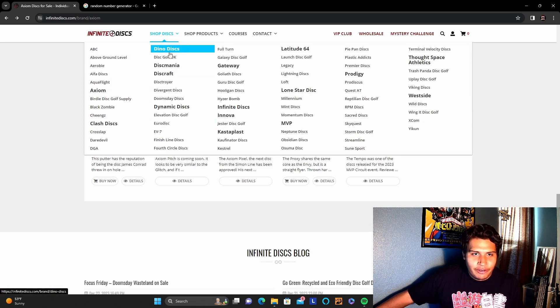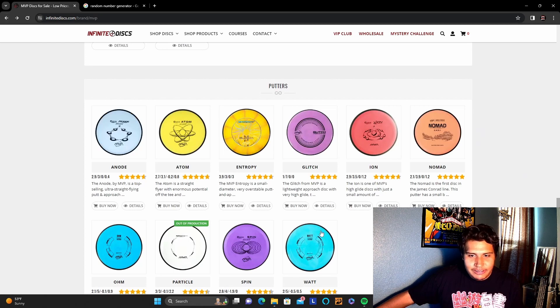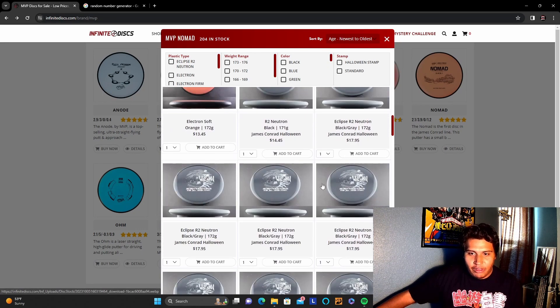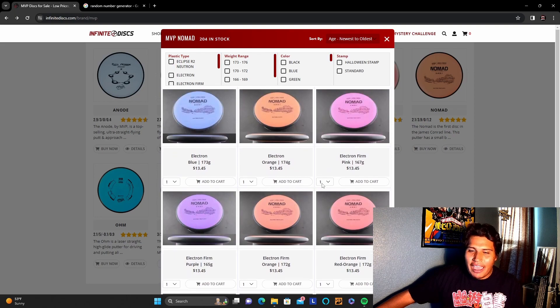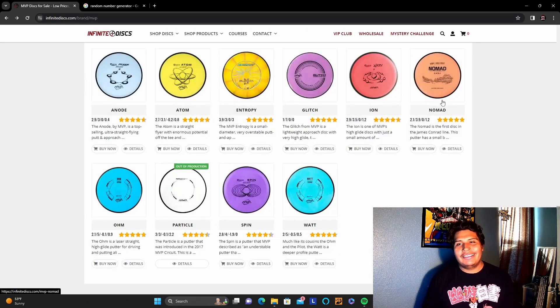There is another disc from MVP that I do like — the Nomad. The Nomad I can actually throw and I can putt with it, so this could be good. I think the Nomad might be the best bang for our buck right here because throwing it is going to be good, but also putting with it is going to be a little bit good as well. If I get one in premium plastic I'll have it in my bag longer, but it won't putt as good as a baseline would. So we're going to go with the baseline Nomad — I can throw it and putt with it pretty easily.